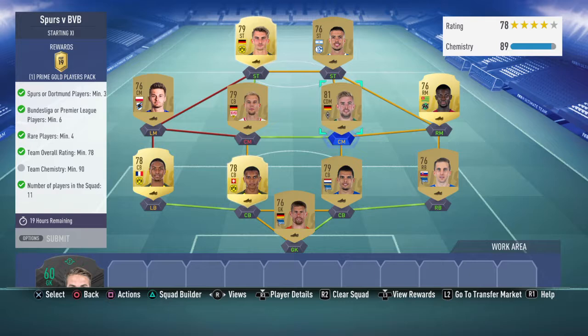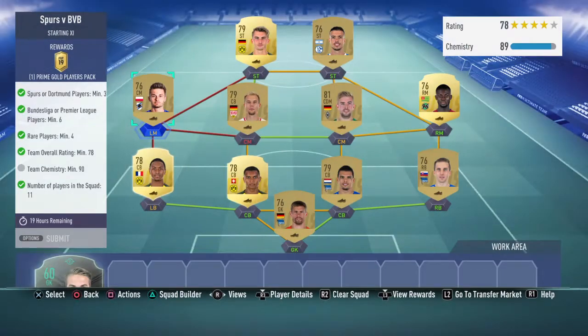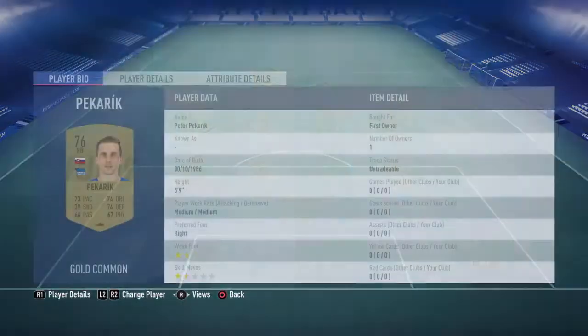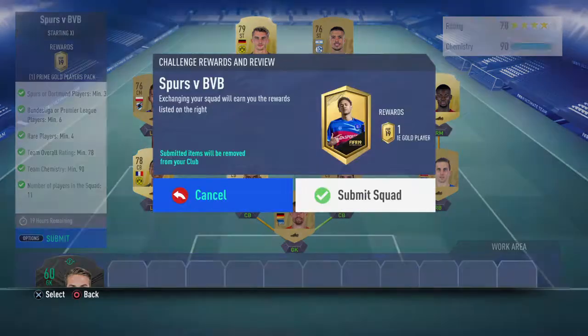My three Dortmund players are Diallo, Akanji, and Philip up front. I've gone with 10 players from the Bundesliga — the only player not from the Bundesliga is one I kept from my club. At the back I've got Kraft, Rikic, and Pekaric all from the same team with strong links, plus a couple of German players with green links. I was one chemistry short so I had to add a position modifier — and now we're ready to submit.